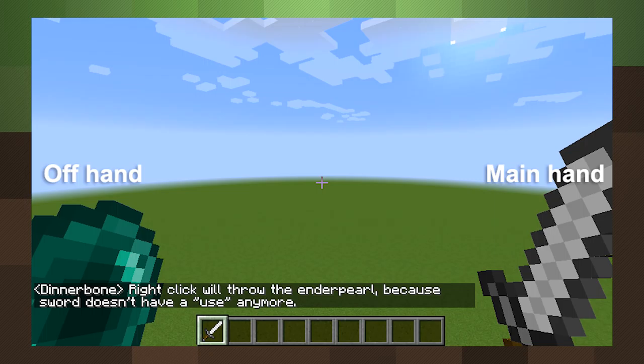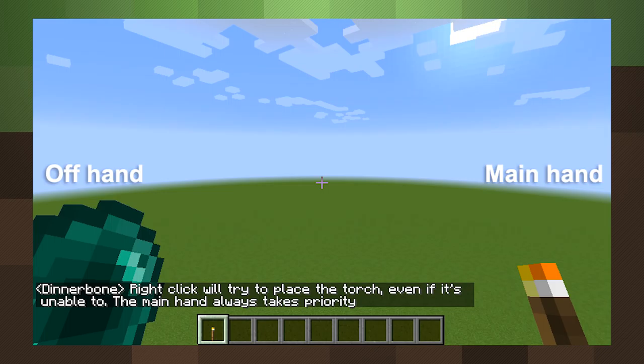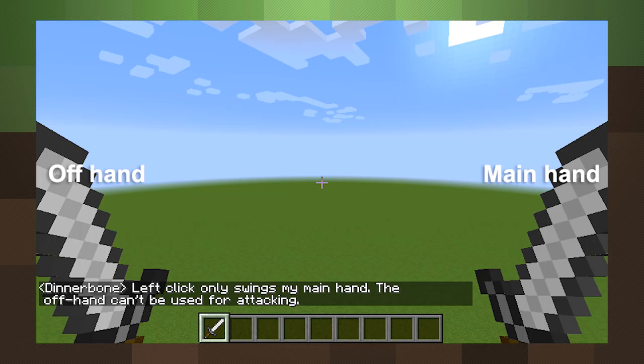Now that we can't right-click to block with a sword anymore in 1.9, that means we will have a new advantage of keeping a weapon ready, but still have options to do cool stuff like throw offhand enderpearls with the newly freed-up right click. In this situation you can see you'll still right-click to lay a torch, since the main hand always acts over the offhand if there's something you can right-click to use. And you might be able to look really intimidating holding two swords, but you'll only be able to attack with your main-handed sword, at this point in development at least.